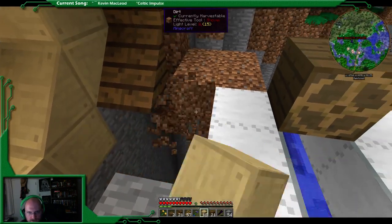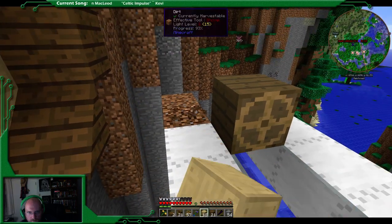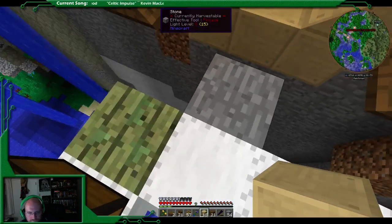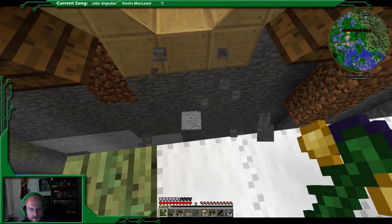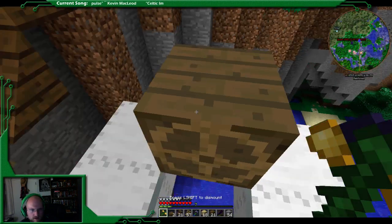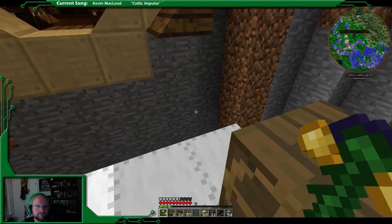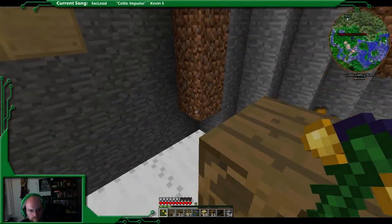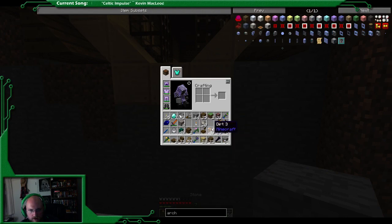Disconnect from the walkway created. Get this out of here, assemble the ship, mount it and then we're gonna go down. We're gonna have to make another walkway underneath here.